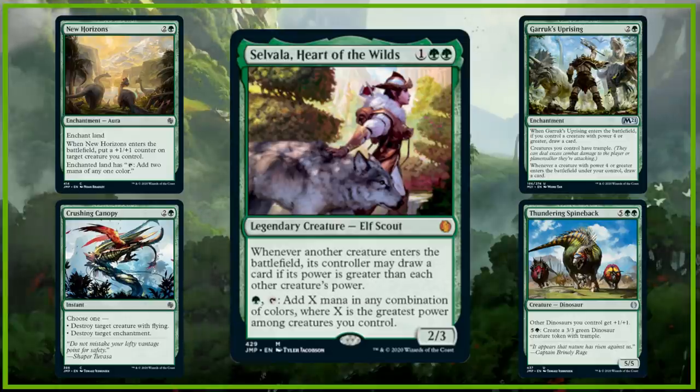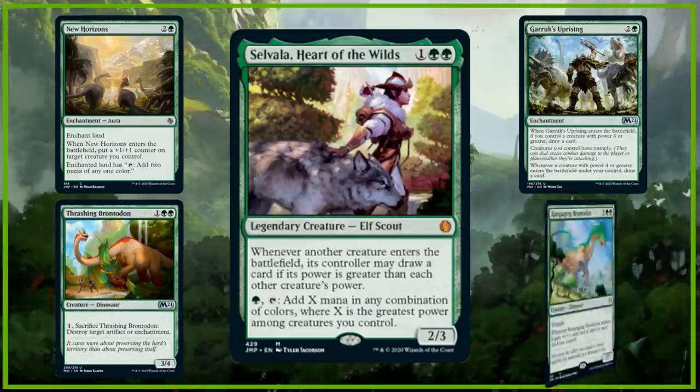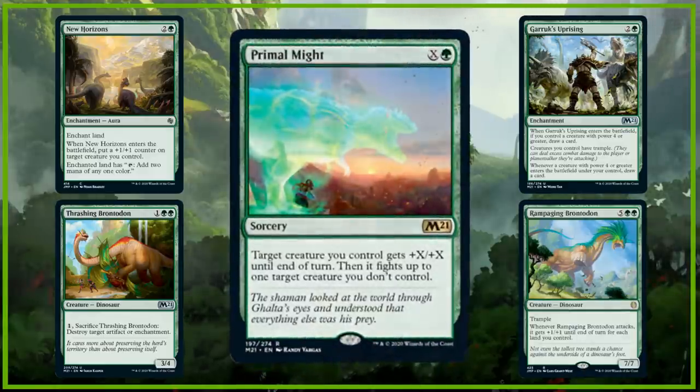And the last variation swaps out Crushing Canopy for Thrashing Brontodon again, and it even gets two rares with Rampaging Brontodon and Primal Might.